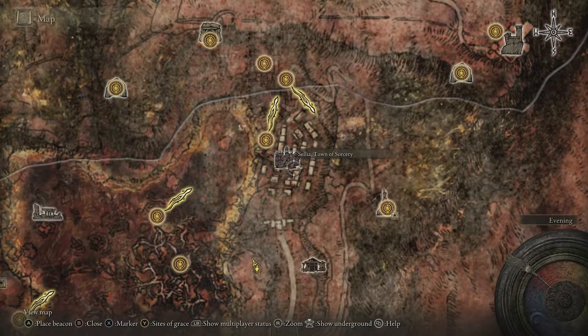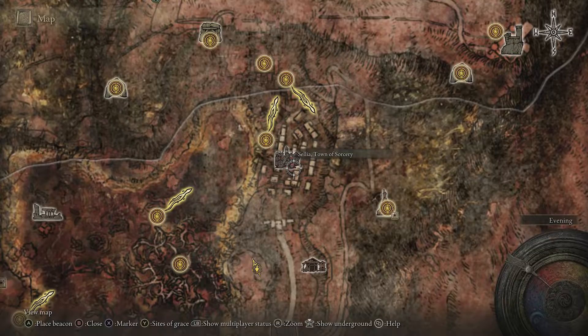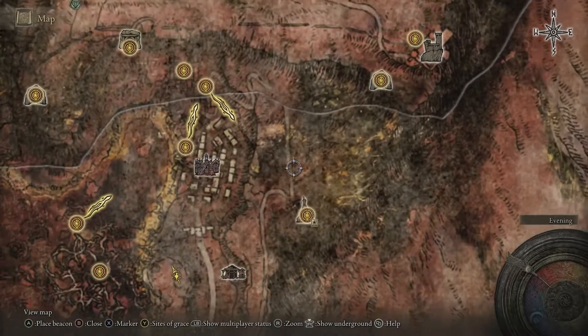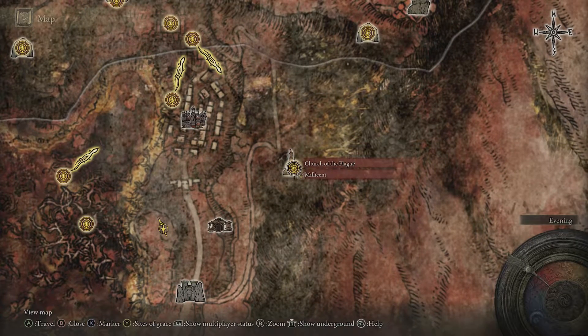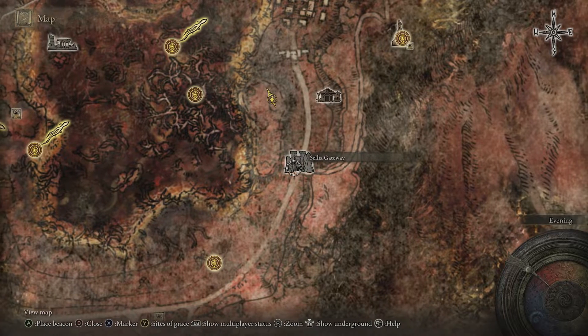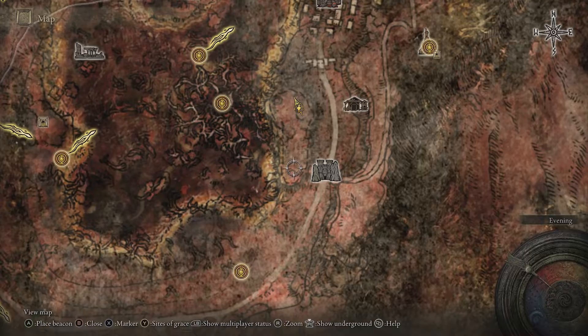If you do take the footpath, you will need to defeat the boss in the Sellia Town of Sorcery. This way, you'll unlock the doors and be able to ride up the mountaintops towards the Church of the Plague and then follow the really clearly marked path through the Sellia Gateway and you will encounter the area that I am at right now.